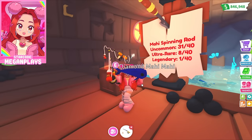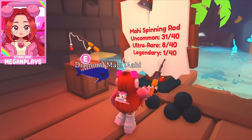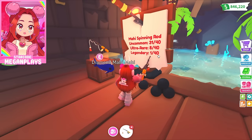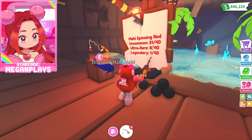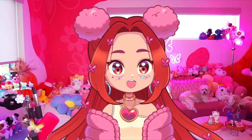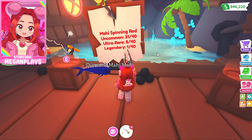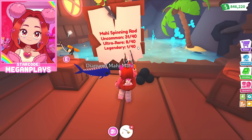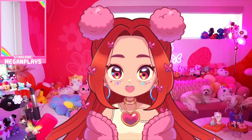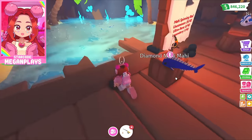The Mahi Mahi spinning rod is 600 bucks, which is really cool because that means anybody can get them. Uncommon is 31 out of 40 — these percentages are a little tricky. Like a 40 percent chance? Couldn't we just say 0.5 out of 20? I think they're trying to hide the actual rarity of a legendary, because if it's one out of 100 that's different from one out of 40. I'm a YouTuber, not a mathematician!